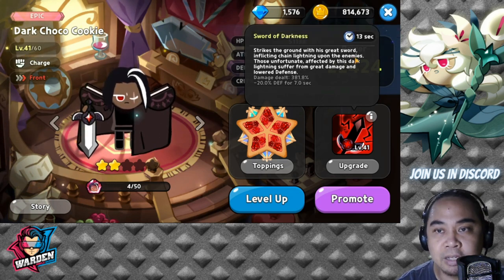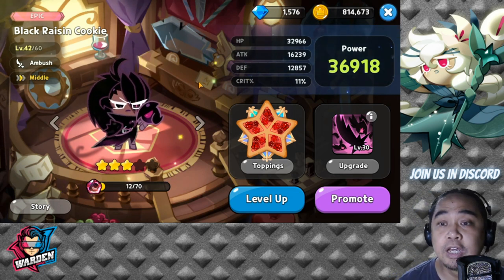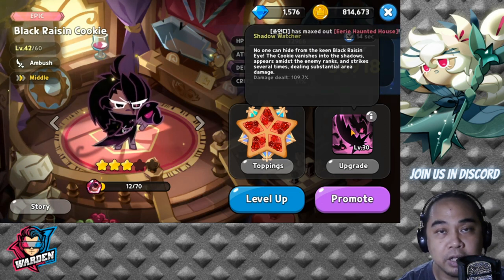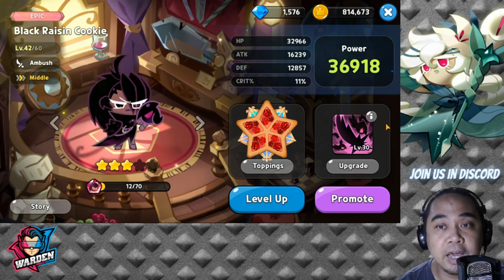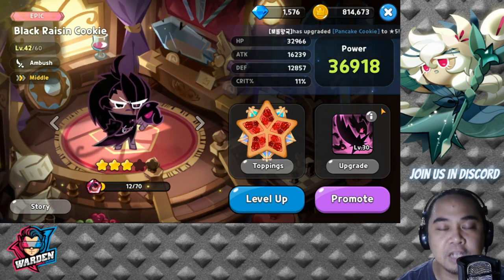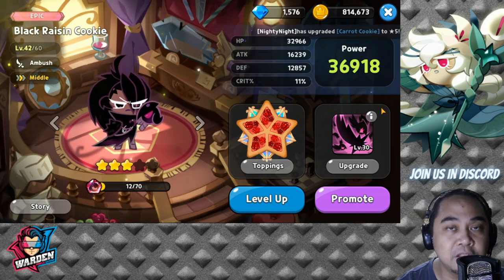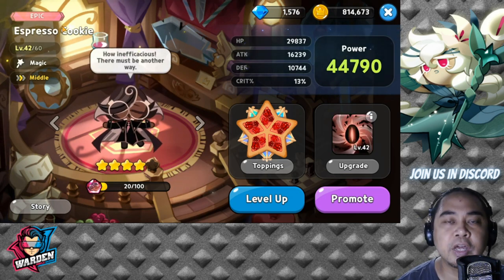Moving to the mid row, we have a new addition: Black Raisin Cookie. She's an ambush cookie that deals small AOE damage, but compared to Chili Pepper Cookie, she has more damage. That's why she's helpful in PvP — she can supplement the damage of whatever damage-dealing cookie you have. She also works well with either Latte or Espresso Cookie on your team, making her very valuable right now.